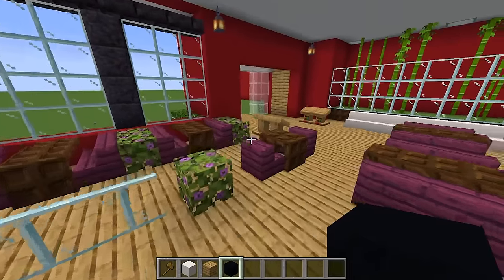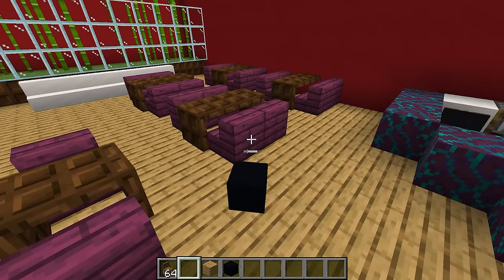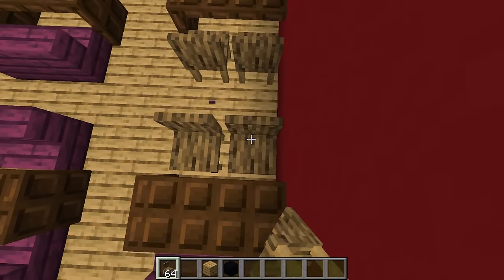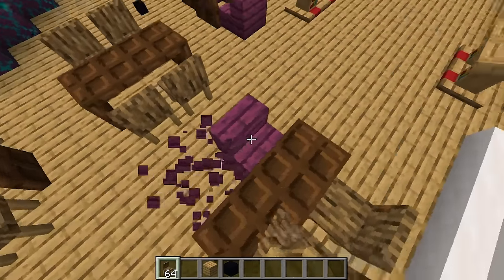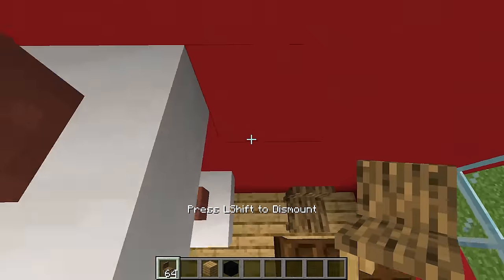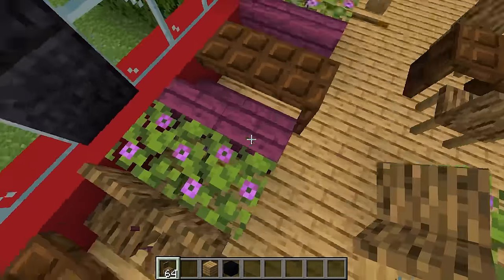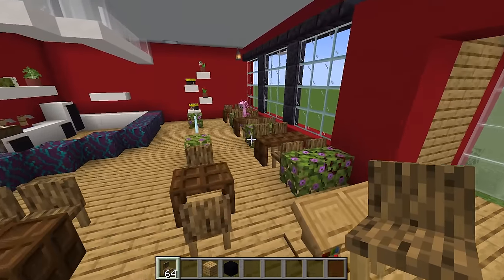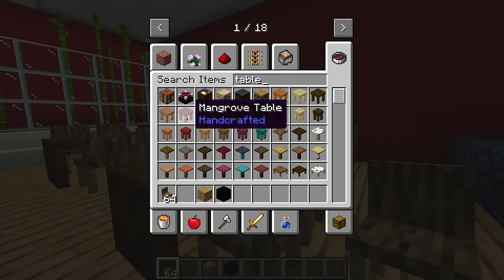We're not done just yet — we need to work on the interior. I'm going to replace all these chairs and tables with actual chairs and tables instead of staircases. What kind of food do you think our restaurant should serve? I think it should serve mud cakes. Mud cakes? We can't serve that — not everyone likes mud cake. How about we sell pizza instead?